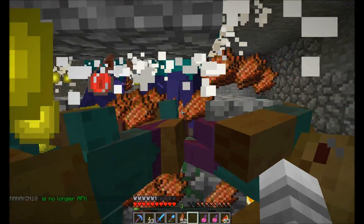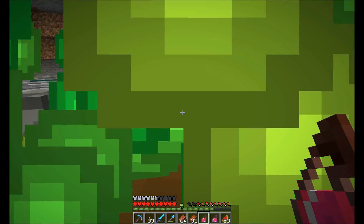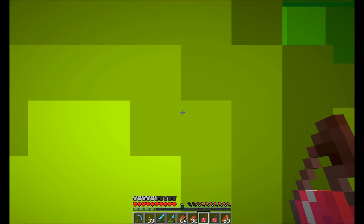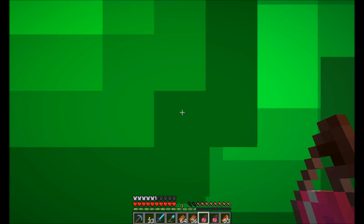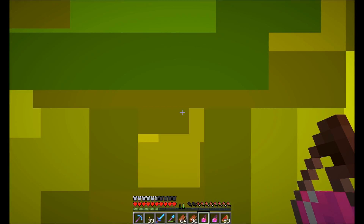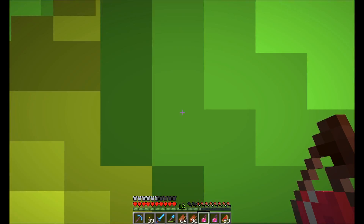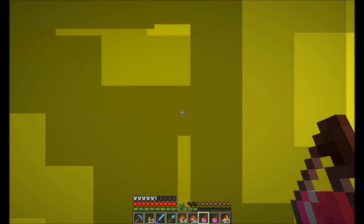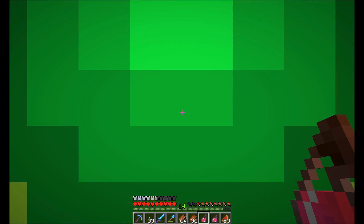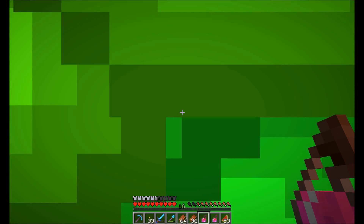Boom! Let's do some more. I can literally not see. This is all the splash potion healing zombie killing machines, because I can always just chuck it at the ground and it will heal me and kill them. That's 14 levels. 15.